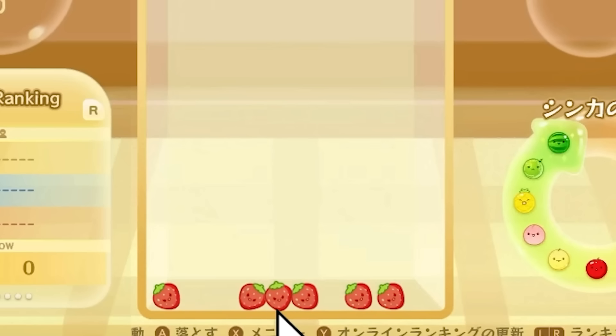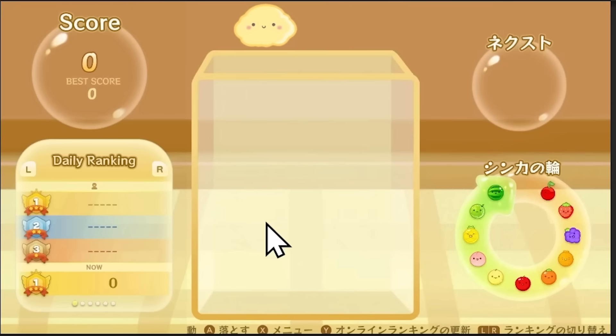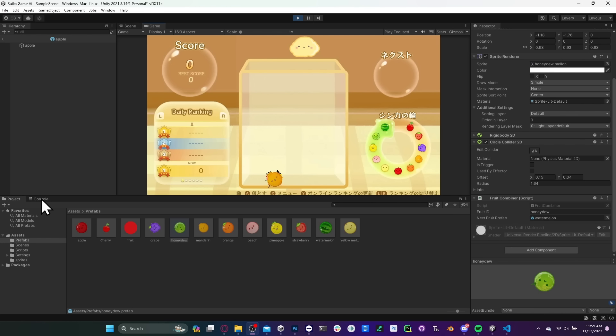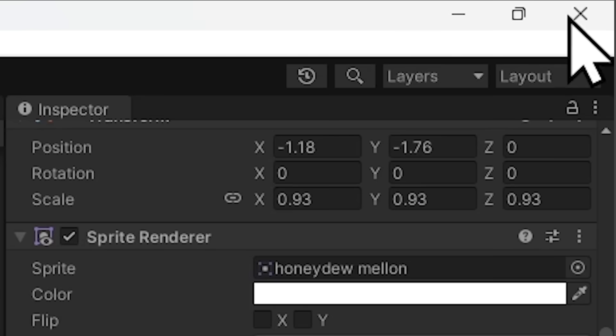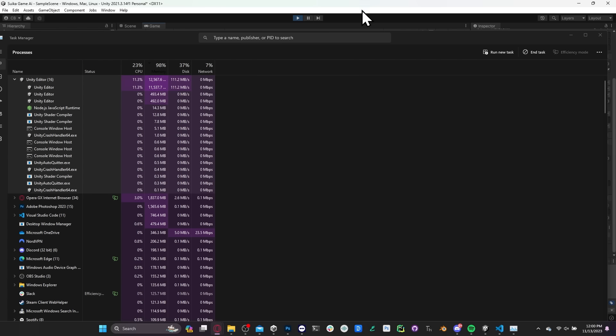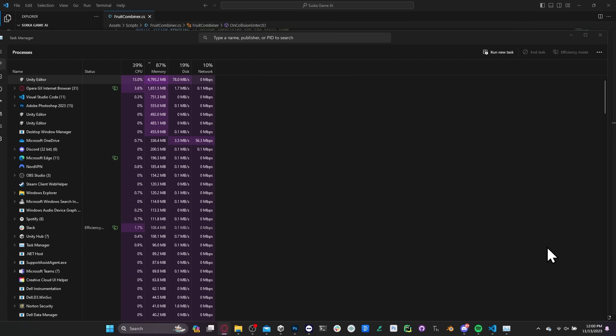So we got cherries that combine into strawberries. Now we just need to set up all the other fruit combinations and we're Gucci. Let's run it. Oh God, we are not Gucci. That frame rate is terrible. I think it's trying to spawn an infinite amount of fruit, which is not ideal. Oh, and I also can't close Unity anymore. Using a cool 98% of RAM. That's okay, you can have it. Oh, and it crashed. Problem solved itself.